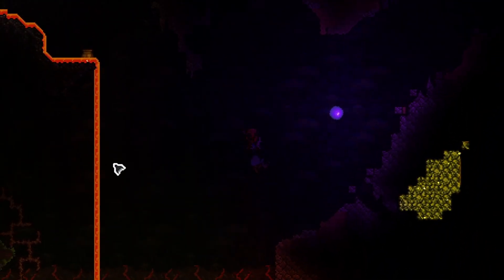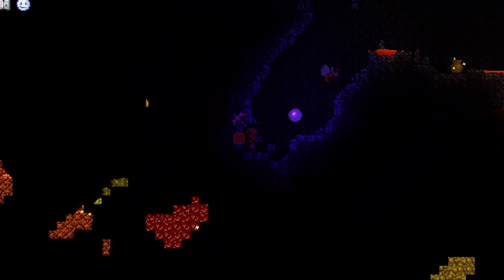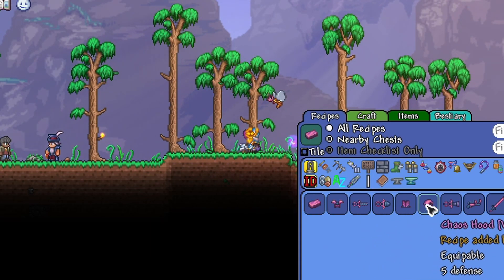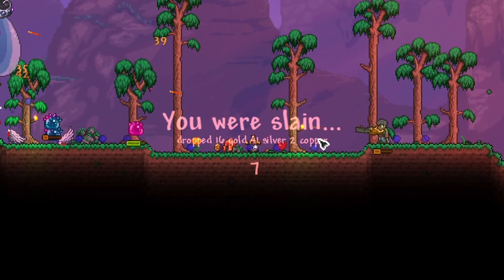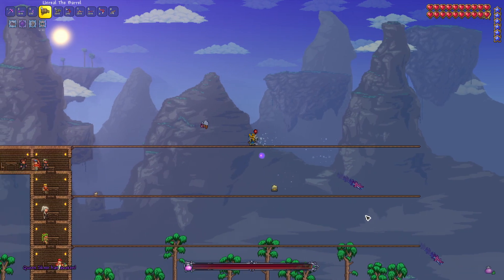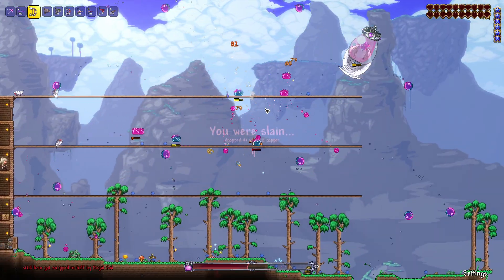While mining in the hallowed, I managed to find myself a summon for Queen Slime, so upon coming back to spawn, I got greedy and thought I could definitely take her out using the weapons that I had right now. So I summoned her in and we got absolutely demolished. I built myself a tiny arena, and once it turned to daytime, I summoned her in and tried to fight her again. Apparently, Boyo doesn't learn his lesson, which prompted me to die once more.